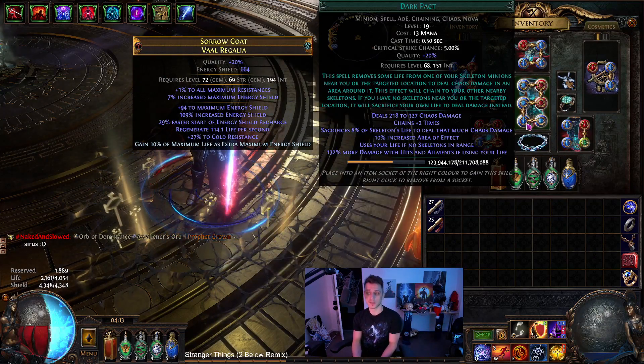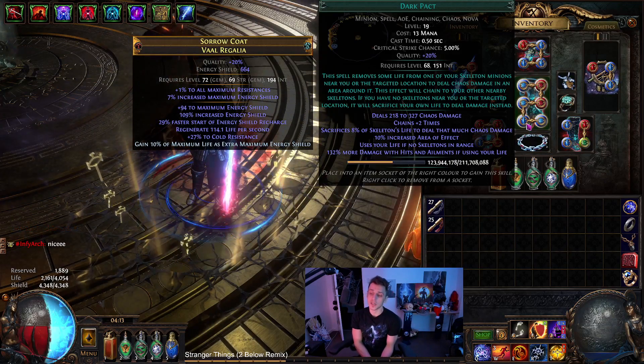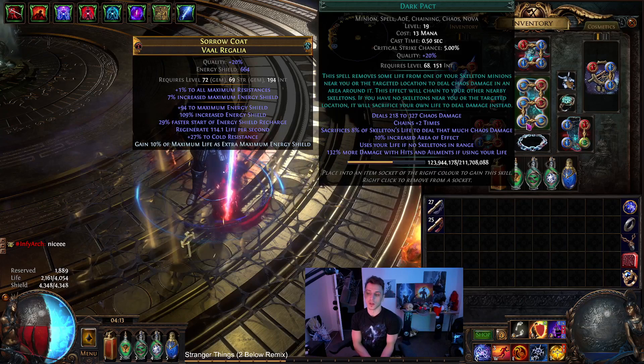Dark Pact has 100% damage effectiveness, so all the lightning that gets on there is just one-for-one. But there's also 130% more damage if using your life, and I do believe that applies to the totems since they are using my life that way.